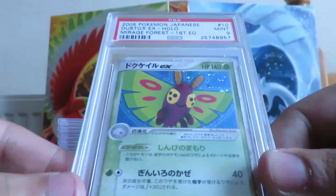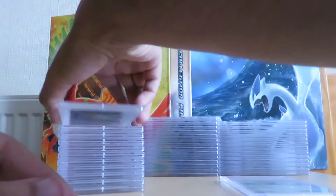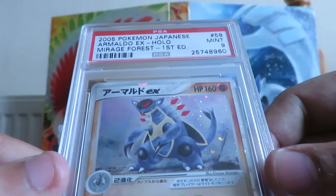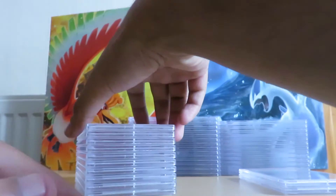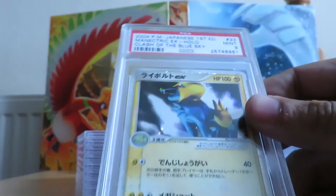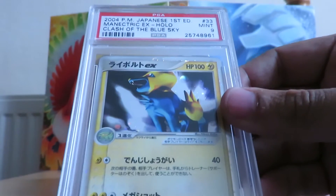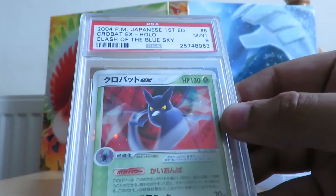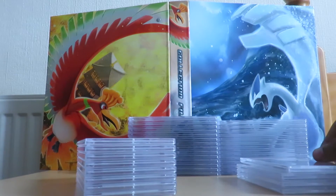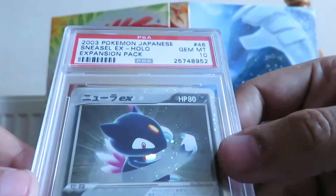I'll be selling these as they are — no point resending them to try for a 10. First off we've got Mirage Forest Dustox first edition PSA 9 and a Wailord first edition PSA 9. I'll probably put the PSA 9s up for auction and just see where they go. Next up we've got a Manectric EX PSA 9 first edition, and a first edition Crobat from Clash of the Blue Skies PSA 9. I think that's it for the PSA 9s — I've got four there.